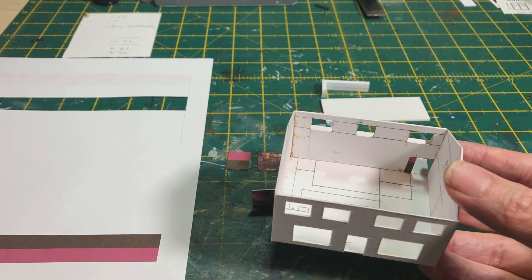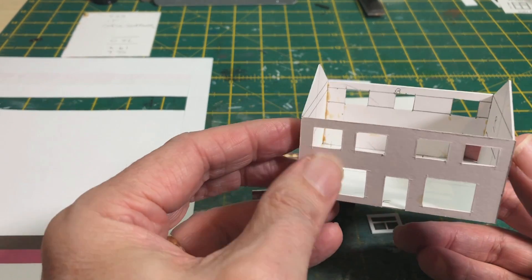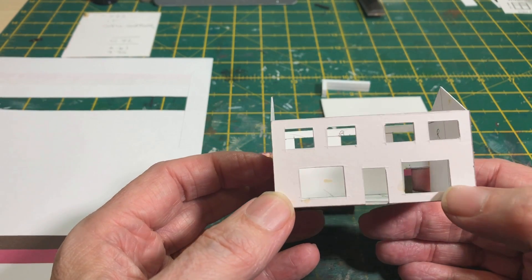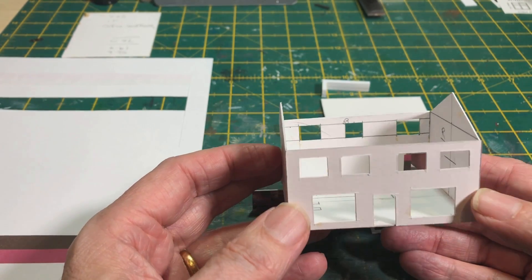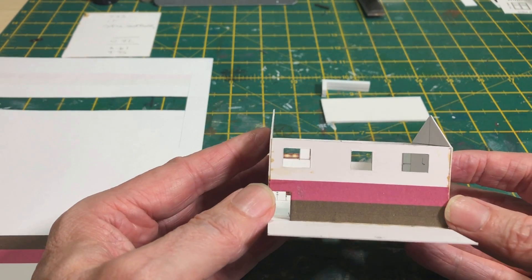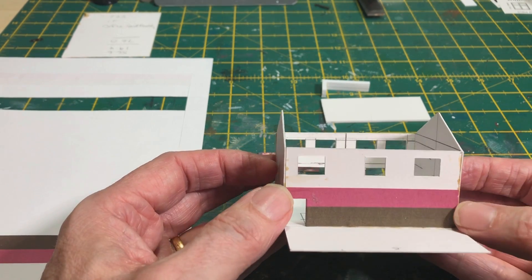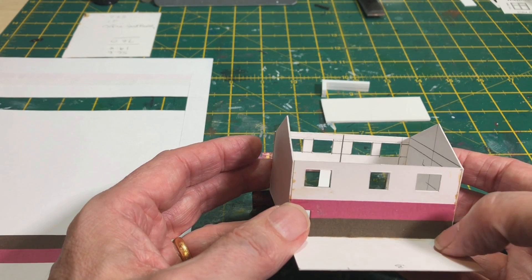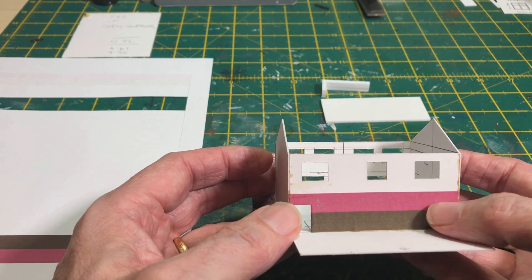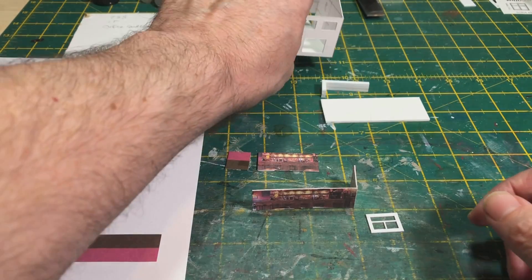A lot more work to be done, but the walls are up, the back wall is on, and I've cut out the windows. One is cut one millimetre too long so I'll need to fill that in. On the back you can already see the decor — I've just put in the back wall, using this brown and this maroon colour for a reason that I'll explain.